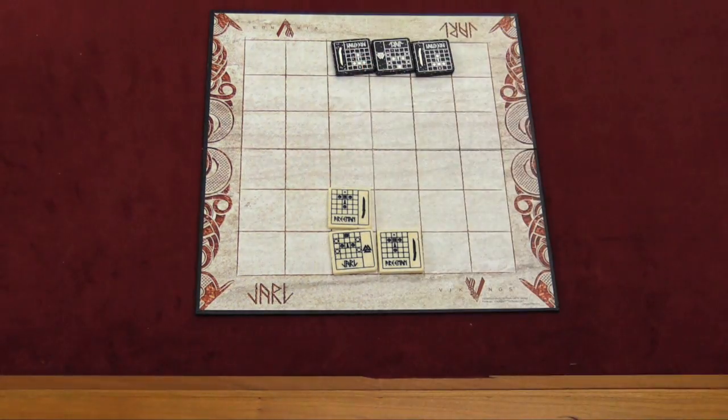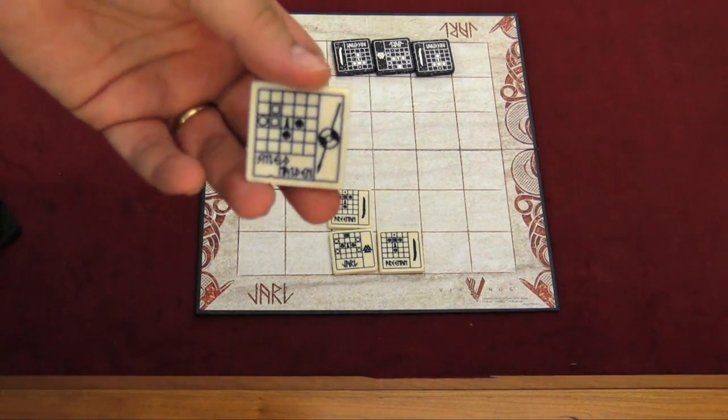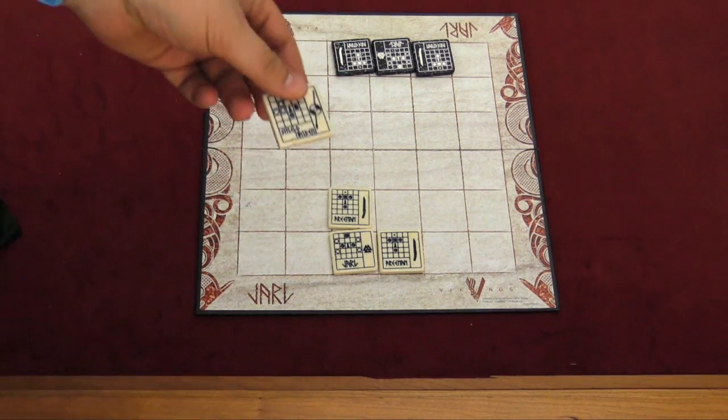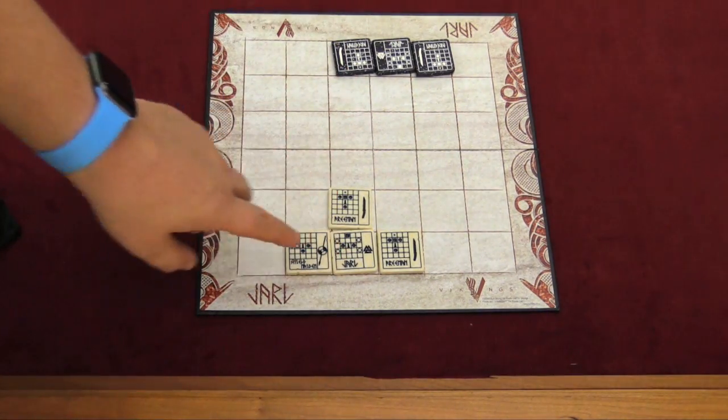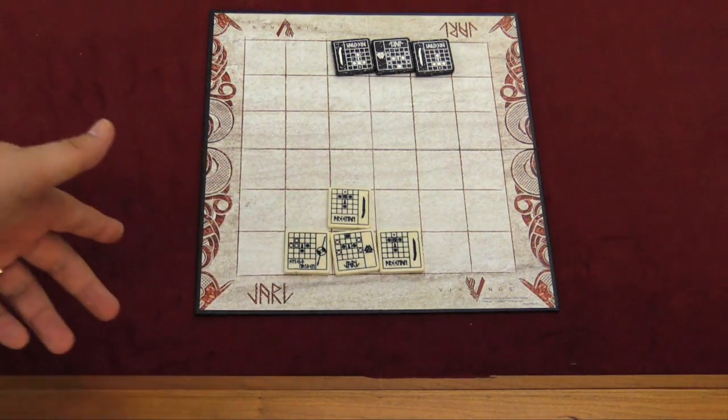On your turn, you have two different options. You can either draw a tile from the bag — reach in, randomly pull out a tile, and look at it. There are two sides to each tile. You place it on the side with the black pawn on a white background, adjacent to your Jarl. If there are no spots adjacent to your Jarl, you can't take that action.